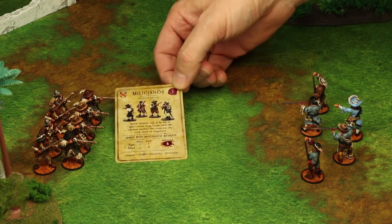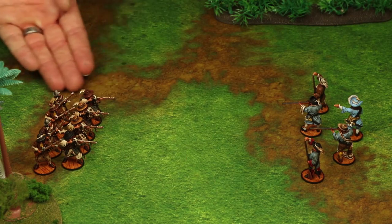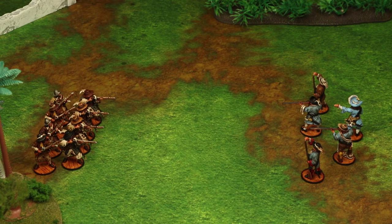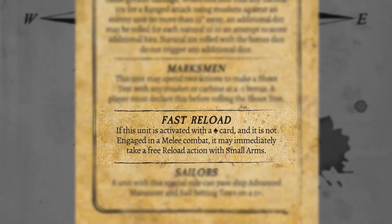For instance, if you look at these Milicianos, they are in formation and have the drilled special rule, which allows them to shoot as a dedicated action. If they were activated with a club, they would receive three actions, so they could use the first to take a dedicated shoot action, and each unused action would give them a minus one bonus to their shoot test — a total bonus of minus two to their target number. Also, suit activated special rules are not triggered when using a dedicated action. For example, if you use a spade to activate a unit with the fast reload special rule and that unit takes a fight action, it would not trigger the fast reload special rule.